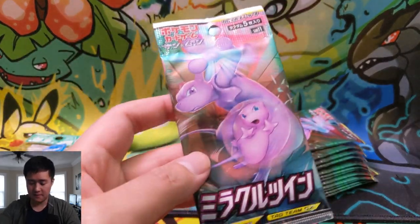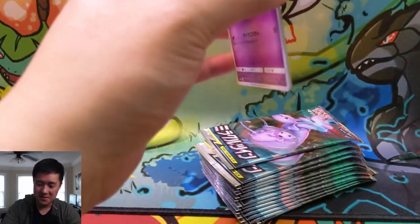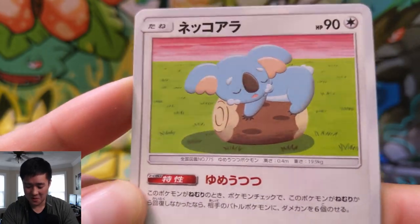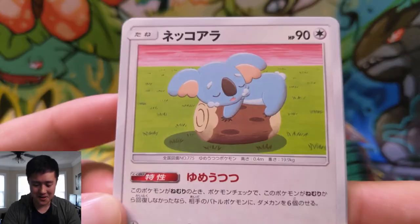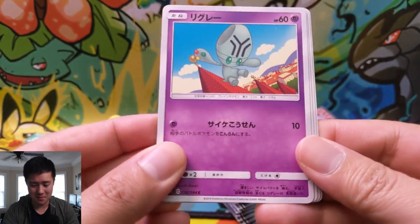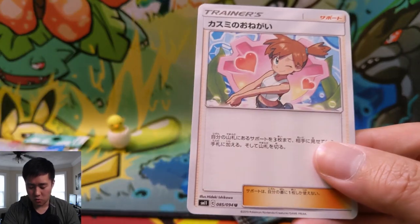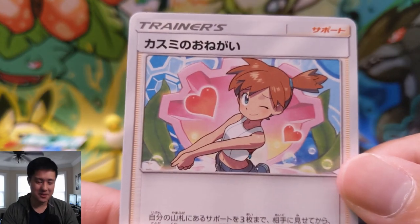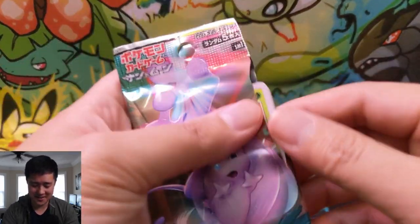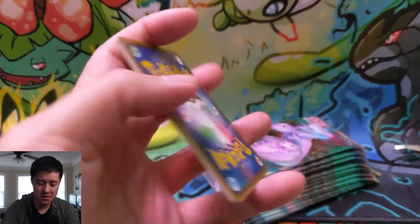And we have our packs of Miracle Twins — I keep wanting to say Unified Minds but it's Miracle Twins. Pack number one. We got a Kamala — so cute, don't know much about this Pokemon. This is Elgem, which looks like a straight-up alien from a Pixar movie. A Joltik, a Purloin, and ooh — Misty's Request! I really want the full art of this. Someone on the PokeBeach post noted the full art is basically fan service, which I wouldn't argue.